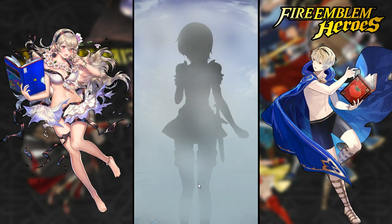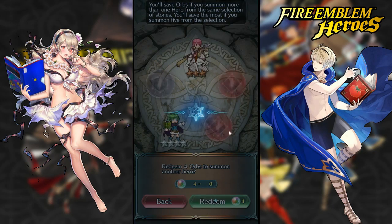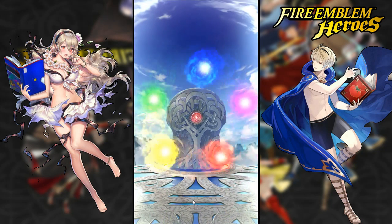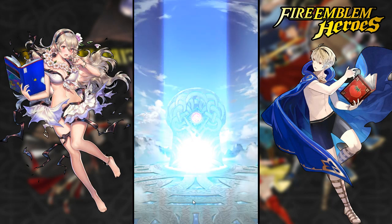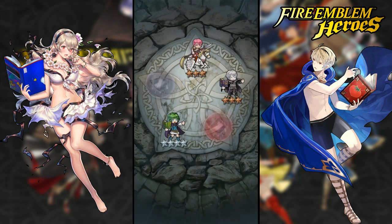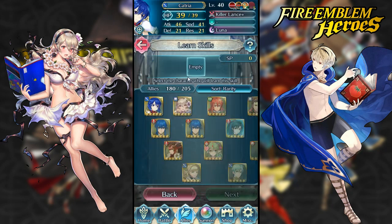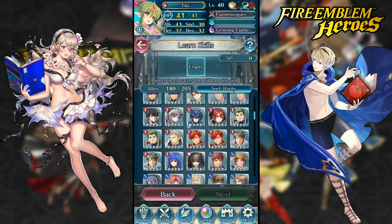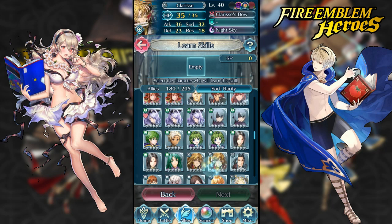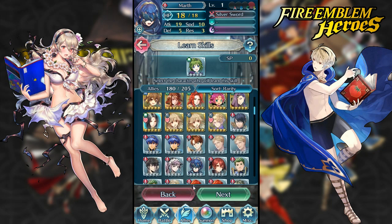No Corrin — not something I need. Last summon of the day, it better be a five-star... it's not. Got Henry. That sucks. So this summon is absolutely nothing overall — I mean, I got Roderick which is pretty good, and a four-star Nino with plus speed. My current Nino is minus attack and this new one is plus speed, so that's pretty good. I'll take it.